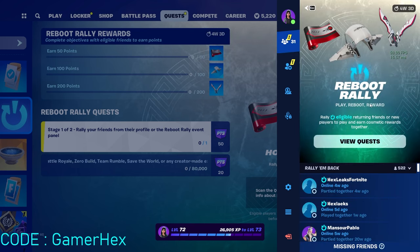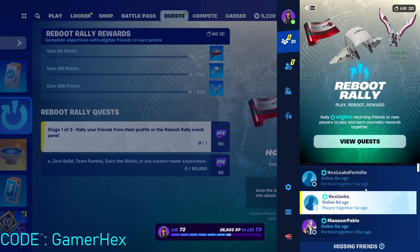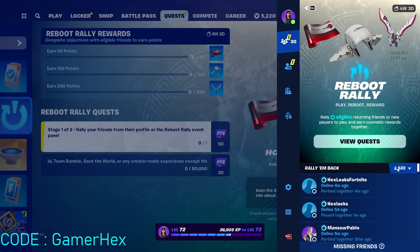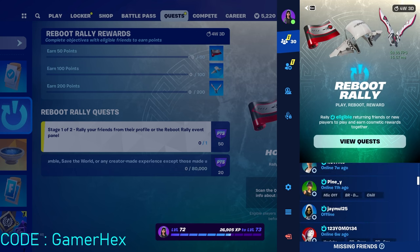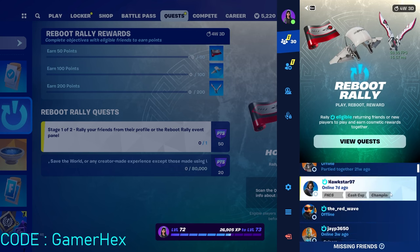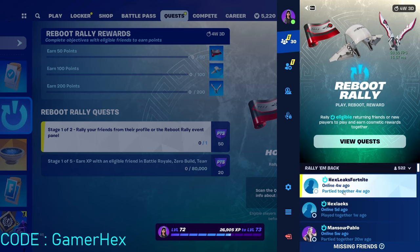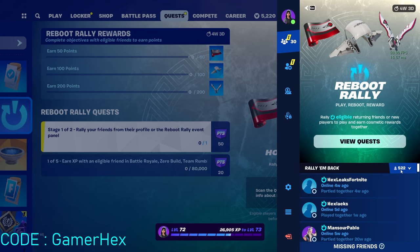Once you click on it, it will show all the players you can rally back. As you can see, once I clicked on it, it shows 522 players. I can't rally them back because I already added too many players as a YouTuber and all 522 players left the game. All you have to do is click on any of these players — just choose one. For yourself, this number might be lower because you're not a YouTuber.